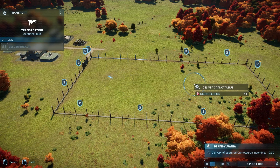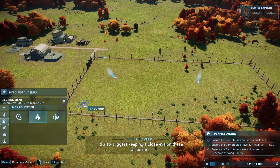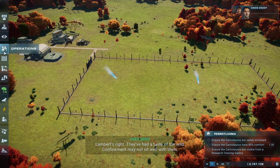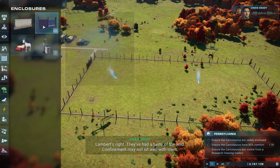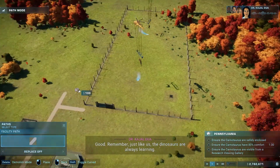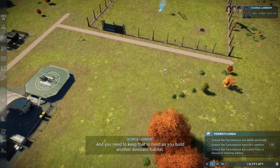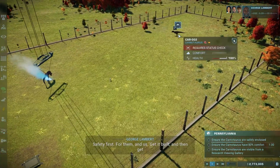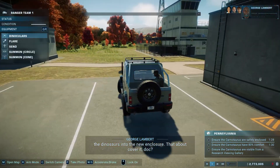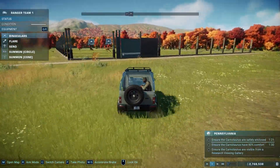We have arrivals that will need food and housing. I'd suggest keeping a close eye on these dinosaurs until they settle into their surroundings - they've had a taste of the wild and confinement may not sit well with them. Make no assumptions and pay attention to all the details. Remember, just like us the dinosaurs are always learning - keep that in mind as you build another dinosaur habitat.